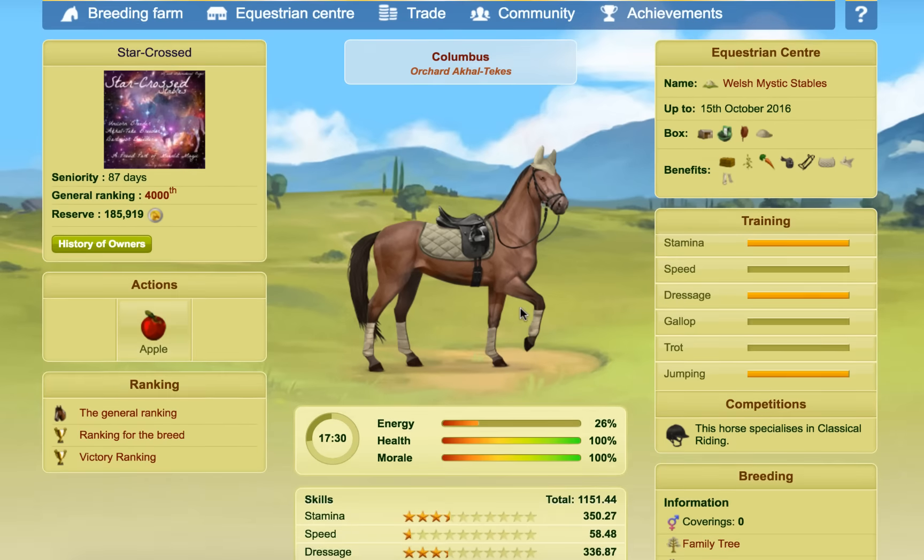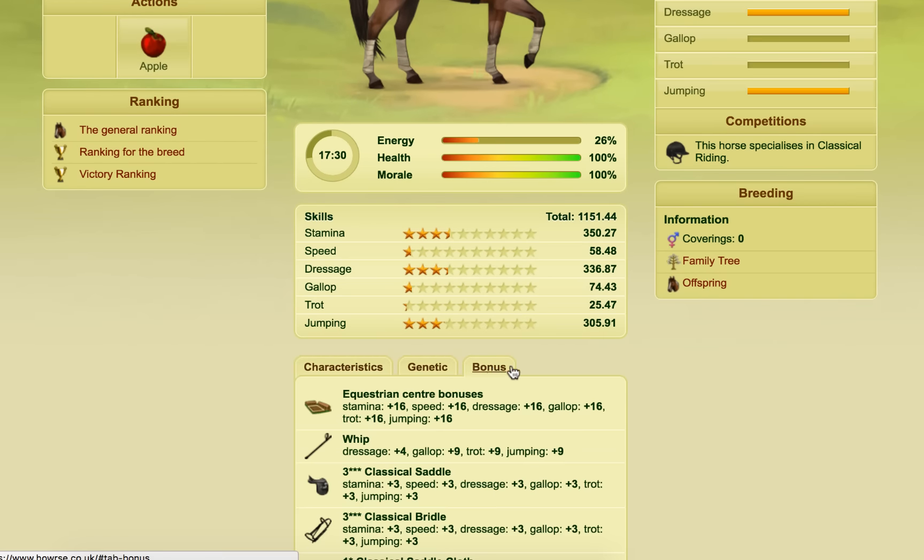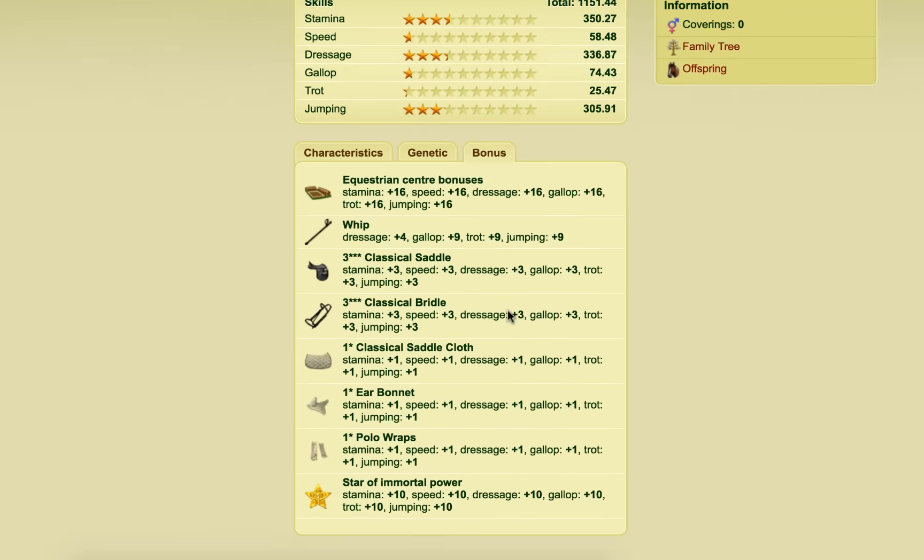There are two horses here which I'm going to show you that already have the Star of Immortal Power bonus on them. If I click bonuses and go down here, you can see the Star of Immortal Power and you get plus 10 to every single skill. So it's quite a substantial bonus.